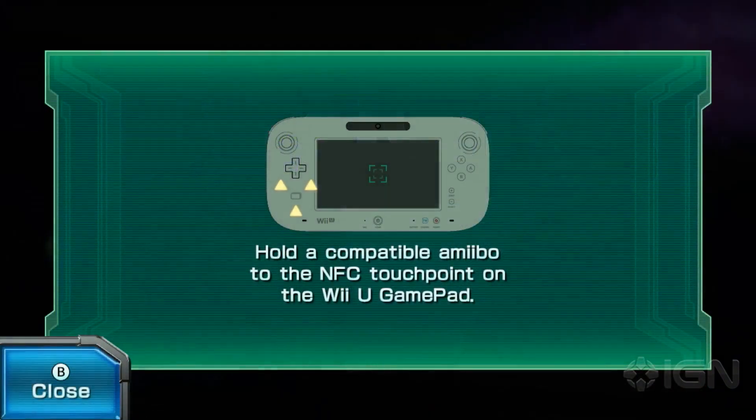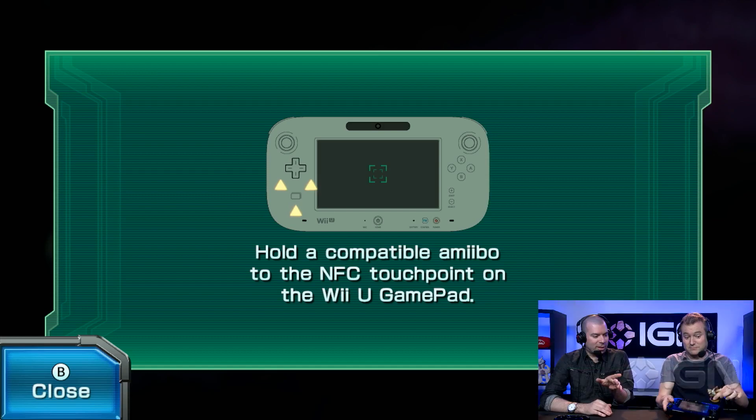Hey, what's up guys? It's me, Brian Altano with Parrish Schneider. Today we're playing Star Fox Zero, available on Wii U. It's a collaboration between Nintendo and Platinum. We've been doing Let's Plays for this game — really fun, really awesome. But today we're going to try out something new: aside from co-op, we're trying amiibo functionality, which is something very interesting in this game.